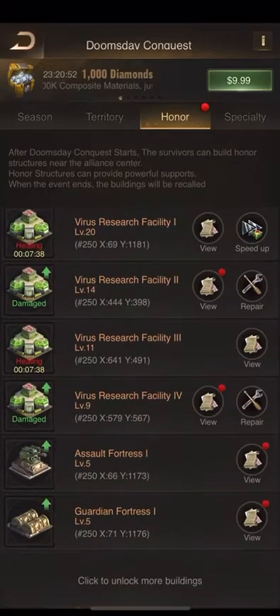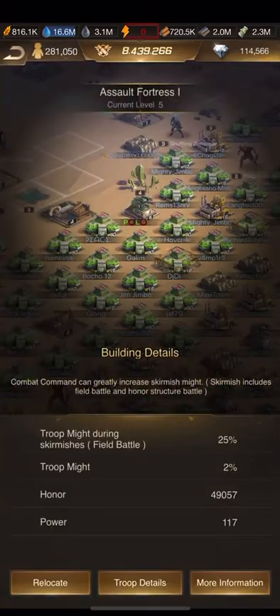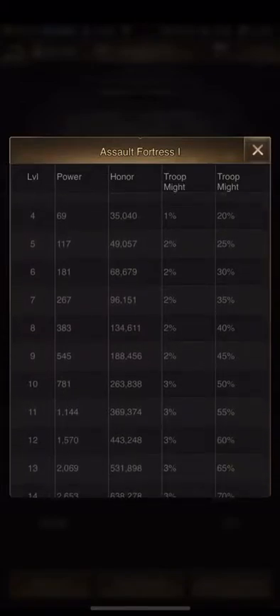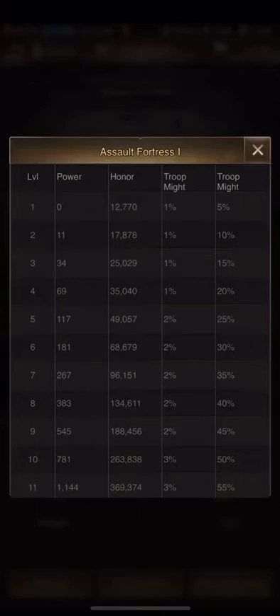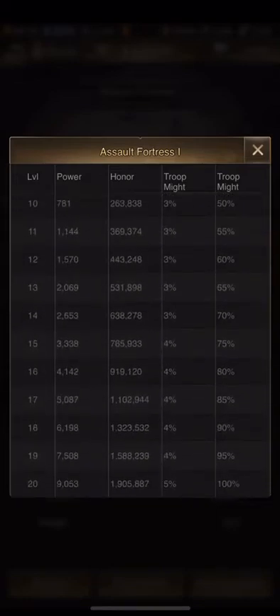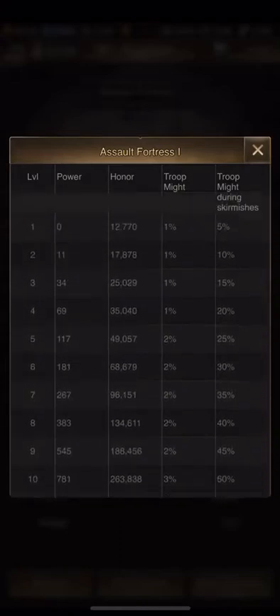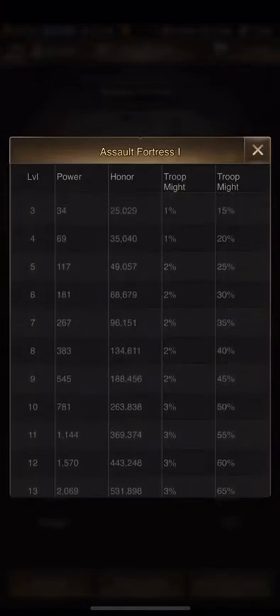This is how to increase your score. Right now I have one assault fortress and one guardian fortress — they're both level five. Every increment of five gives you a bonus: there's troop might for siege and troop might for skirmish or field battle, which covers your tiles. If you get all the way down it's only five percent for siege and a hundred percent for tiles or honor buildings. The cost goes up very rapidly — the magic numbers are five and ten. Anything beyond that you're not getting a good return on your investment.